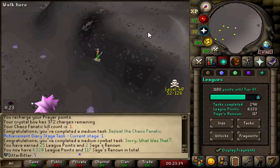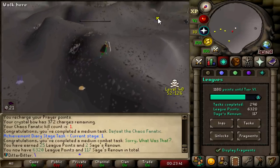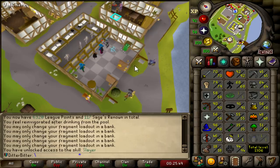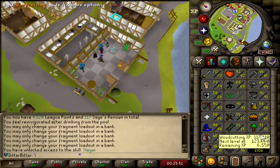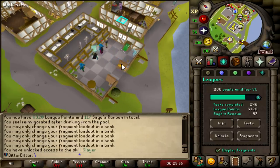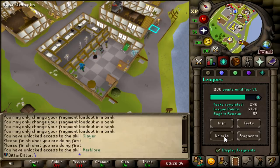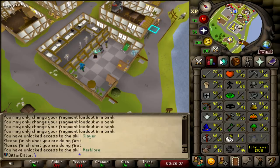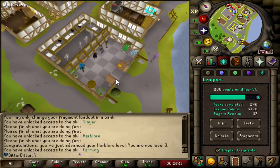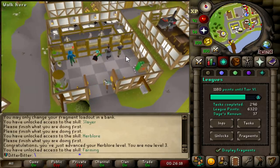We are now at 6,320. We also have 117 Sages Renown. It's time to unlock the rest of the skills. 30 points on Slayer, 30 points on Herblore, and 20 points on Farming. Unlocking Herblore auto-completes Druidic Ritual and gets you to 3 Herblore, so that's nice. And the last skill to unlock is Farming. I will have 37 Renown points after this, so I should be fine.